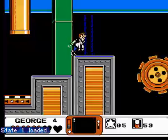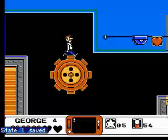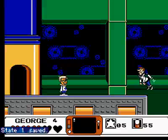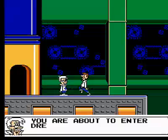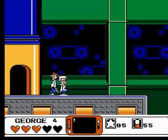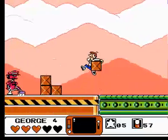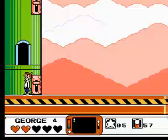This is probably going to be one of the trickier jumps in this level right here. Alright, who do we have here? "I'm Dr. Farote. I'm doing research on cogwheels. You're about to enter Dreamland, a dangerous place where your dream can be stolen. Be careful, George!" This is a weird game. You can only hit the enemies from behind, so you've got to be careful.